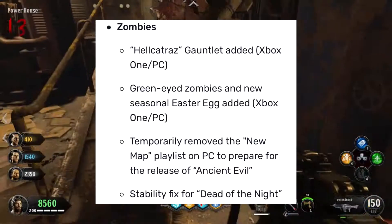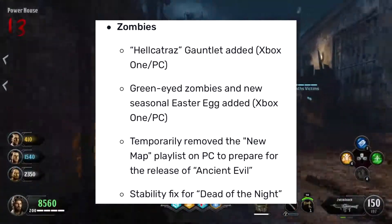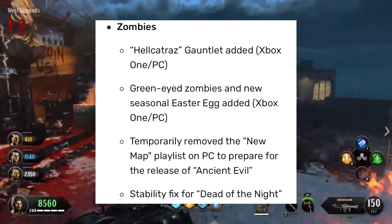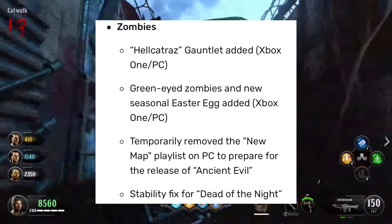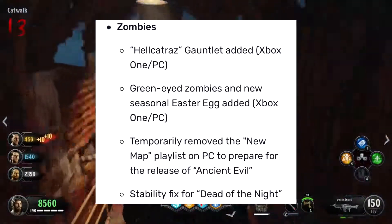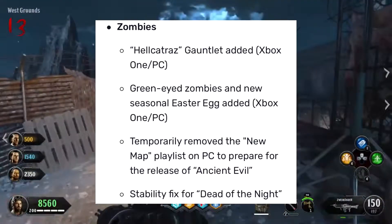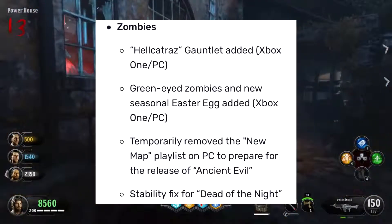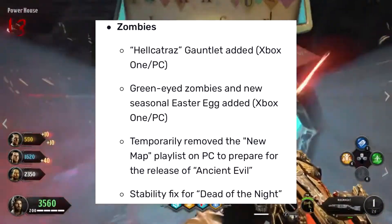The green-eyed zombies seasonal easter egg has also been added to Xbox One and PC. This is the small easter egg where you kill the green-eyed zombies in a specific order — following wherever the green orb goes to the next zombie — until the mystery box light turns into a rainbow and you receive a free Homunculus Leprechaun.